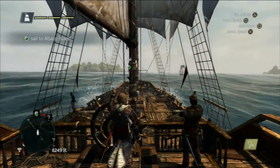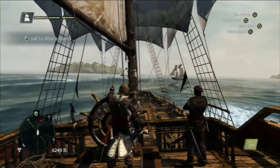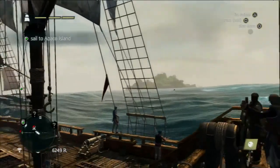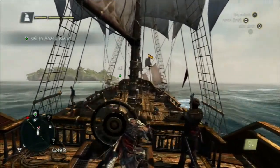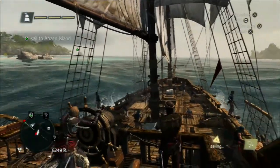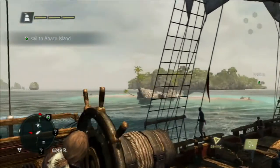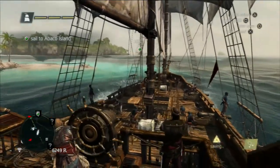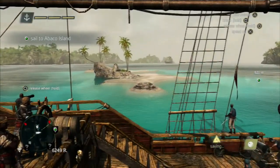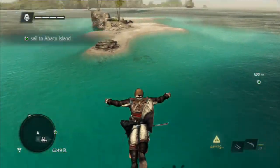There are unlockable sails for the Jackdaw, changing it into different colors and patterns, and you can also put different figureheads and wheels on it — they really went all out. On the ocean, there are stranded people and supply crates; get near them and press square to pick them up. There are also many small islands that have just a single treasure chest or an Animus fragment.